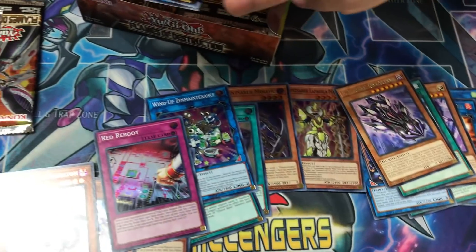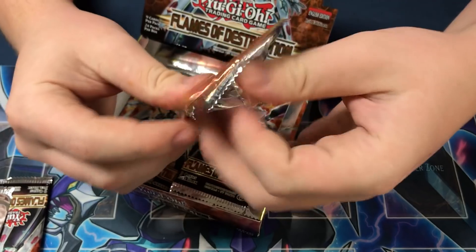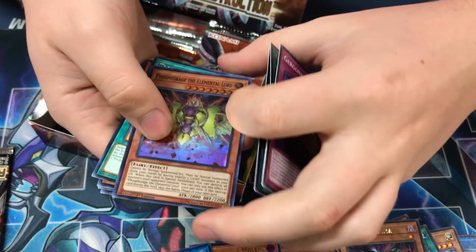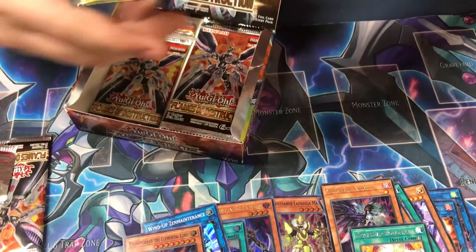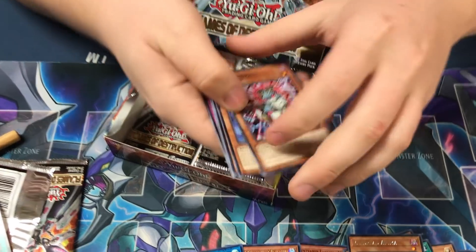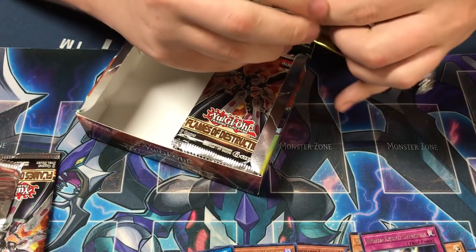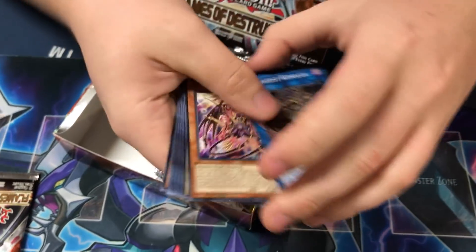Red Reboot. Pretty good — I think it's the most expensive Super. I'm not used to opening boxes with more than three packs in it. Called by the Grave. Elemental Lord — thank God they made these ones Super, the dark and the light one. They wanted to give us the dark one so we have all six of them. D-grade Bluster. I think you got all the Ultras from that set as well — almost done with the half side.